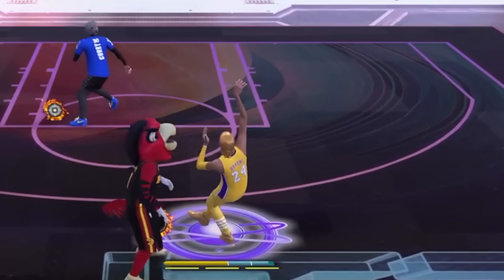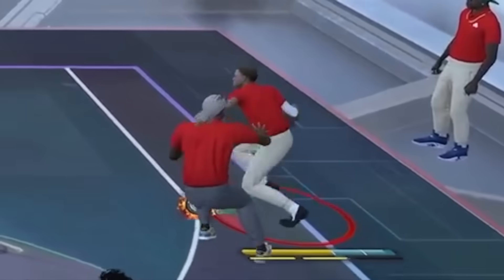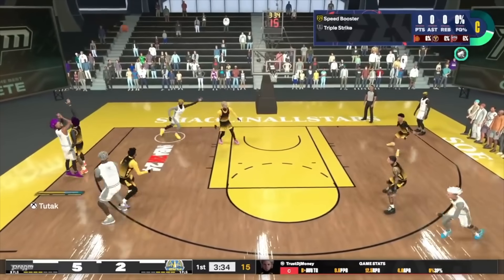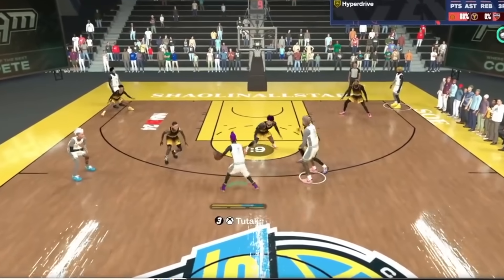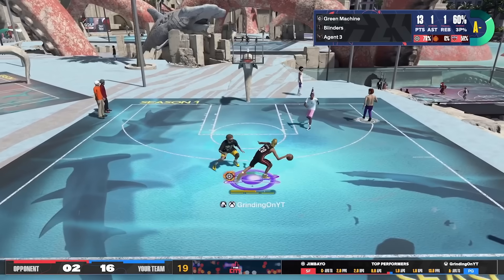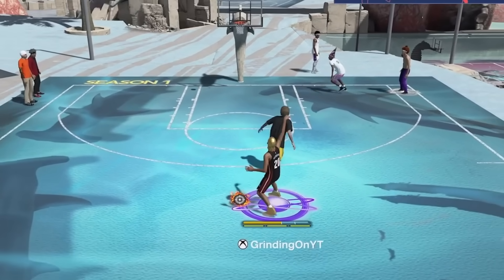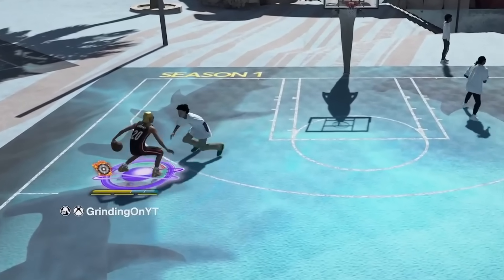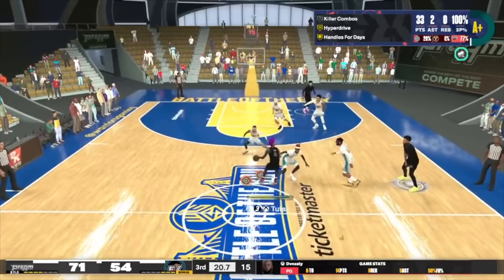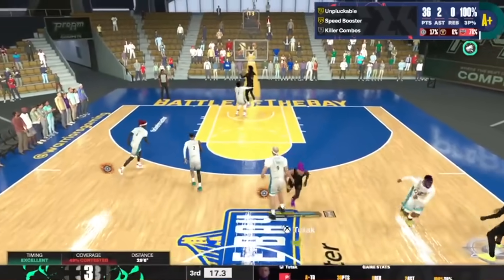You can now green heavily contested jumpers every single time in Season 3. The 2K sweats figured out the absolute best jump shots in the entire game, and there's one for every single height. It doesn't matter if you have a high or low 3-point rating. Get ready to be accused of using a Zen, because the jumpers you're about to green are absolutely insane.